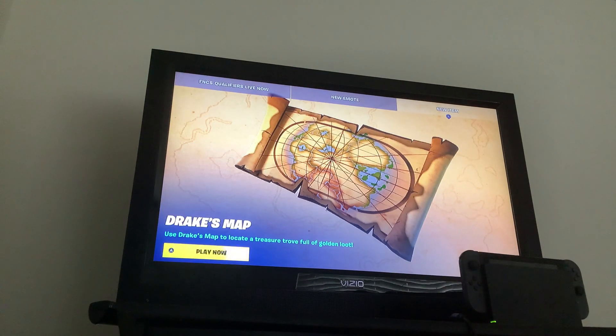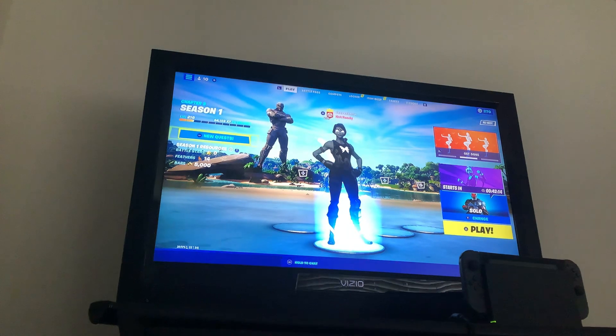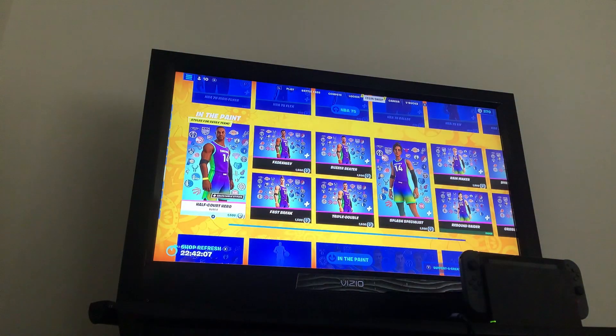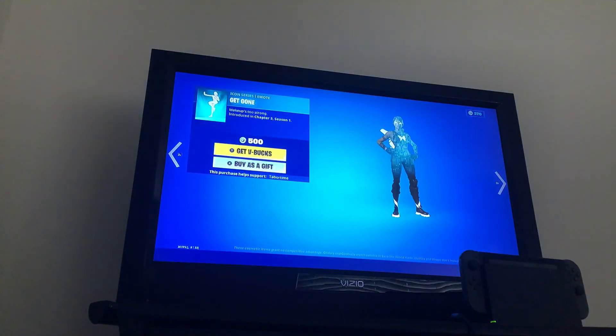Drake's map just came out today — you can now get it from floor loot and chests by the way. I got the monarch skin yesterday, so it's pretty cool. Also the Get Gone emote.